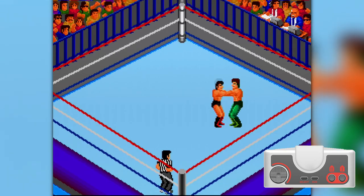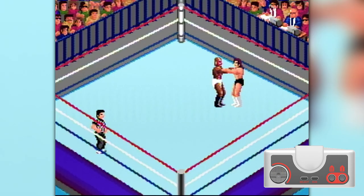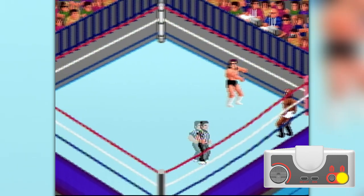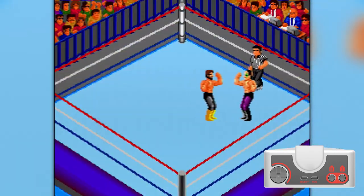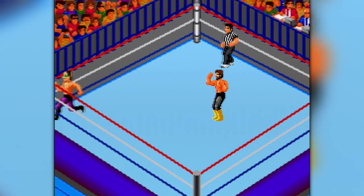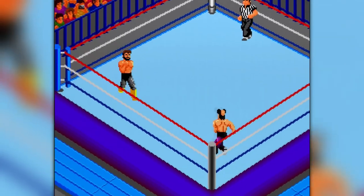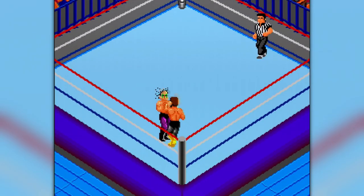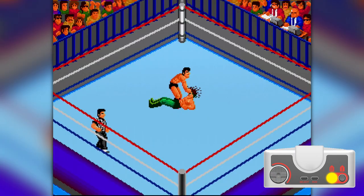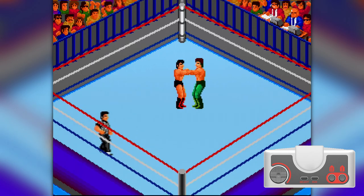While in the grapple, button 1 performs medium damage moves. If your opponent Irish whips you and you start running towards the ropes, as soon as you hit the ropes, you can press the 1 button to stop yourself from running. I am still trying to verify if it's the 1 button, the 2 button, or if either button will work — it's been one of the more difficult moves to pull off. Button 2 is also used for strikes and tags, picking up downed opponents, and performing weak damage grapples and an Irish whip.